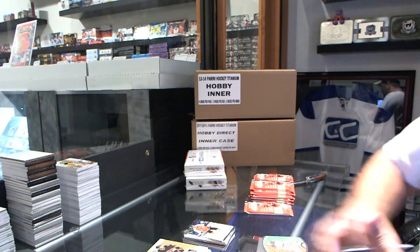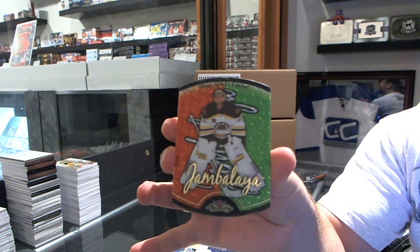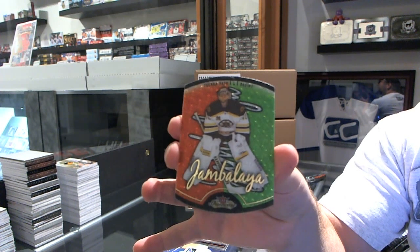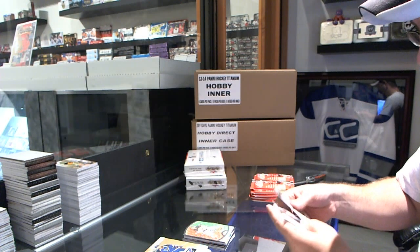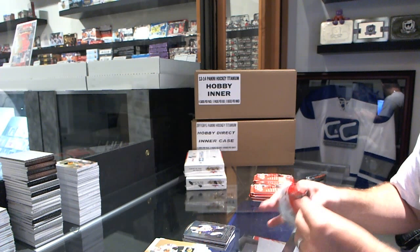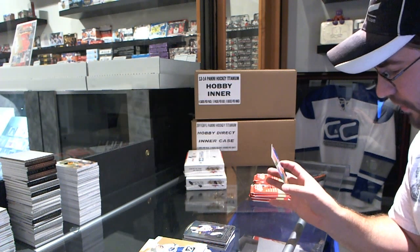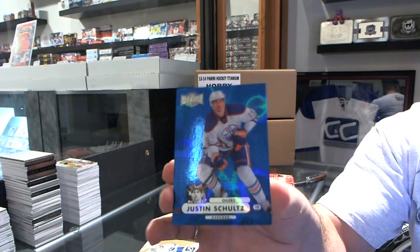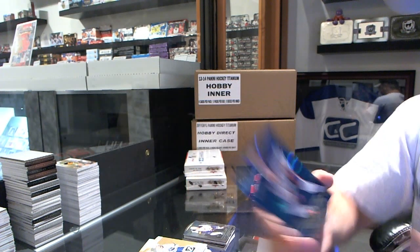For the Boston Bruins, we have a Jambalaya — Tuuka Rask. For the Buffalo Sabres, Grigorenko Metal Universe. We've got a PMG Blue for the Edmonton Oilers, number to 25, Justin Schultz. PMG Blue, Justin Schultz for the Oilers.